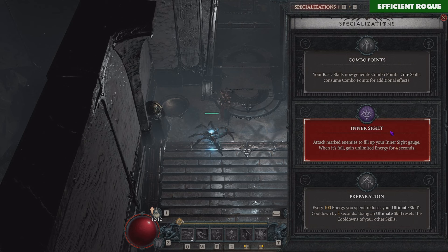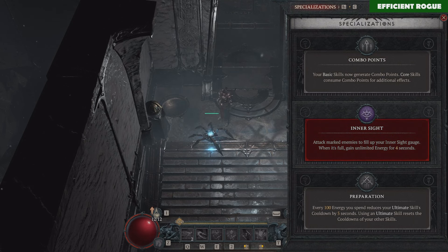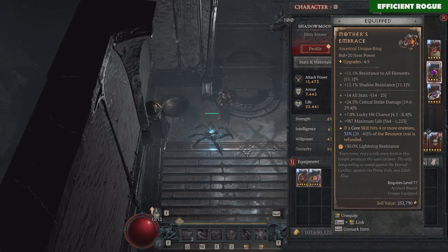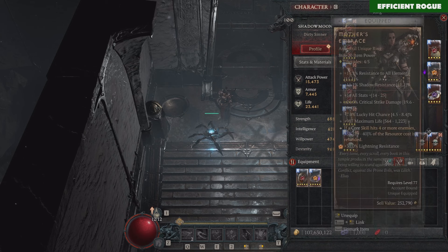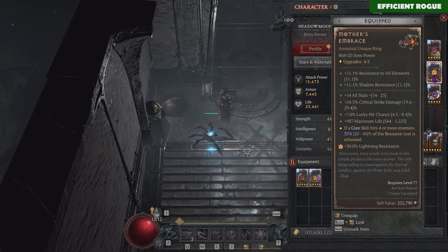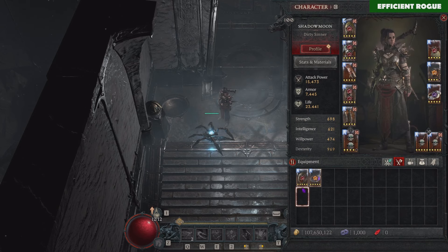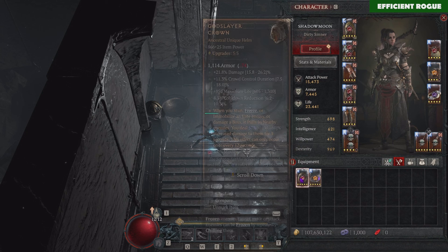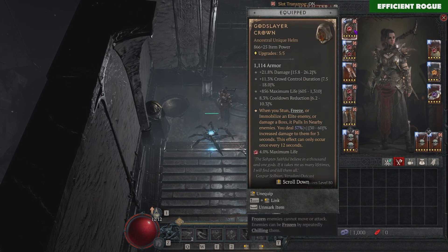We're also playing with Inner Sight, and for bossing I think Inner Sight should be enough to compensate all of your resource costs, so you can spam your Twisting Blades without any breaks. I've already tried it — Mother's Embrace works nearly as good as Ring of Starless Skies, so this is by far the best ring if you don't have Starless Skies. For the Shaco, you can replace it with God's Slayer Crown.